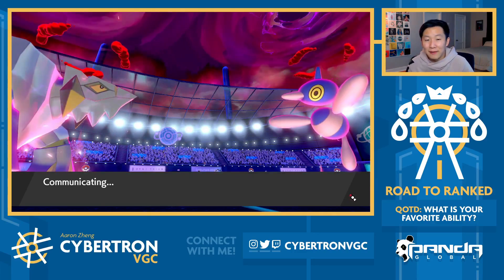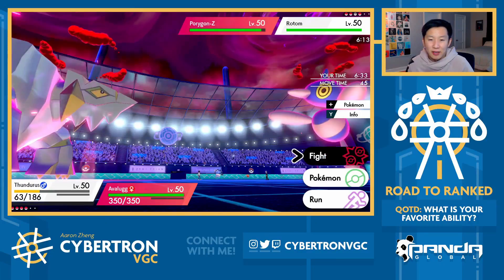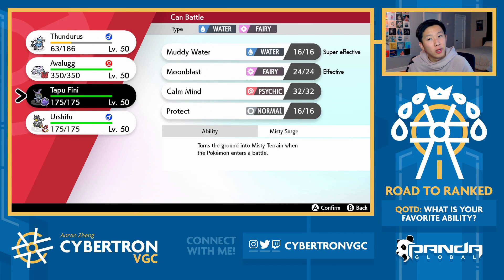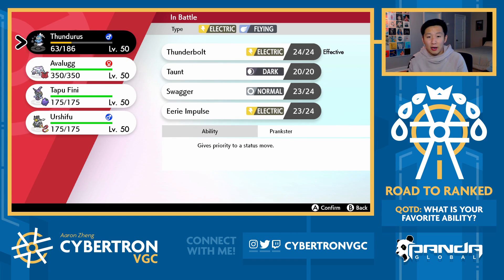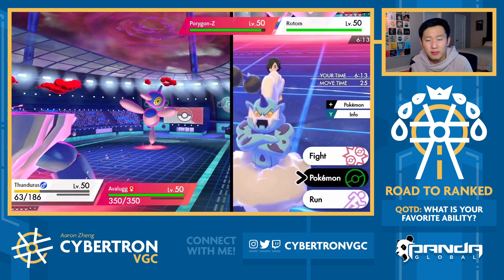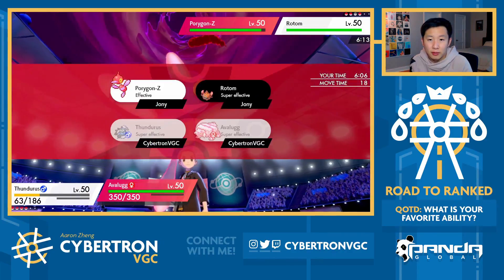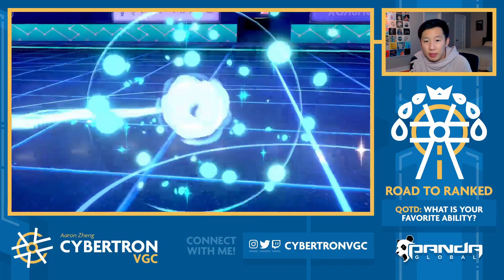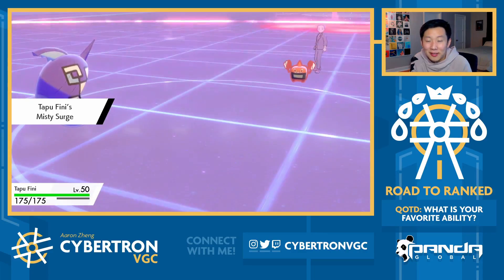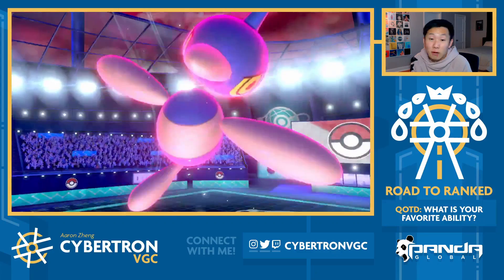That's the thing that's kind of interesting about this Avalugg - it's really slow, but it doesn't matter because it is so bulky. Now Rotom-Heat comes out, so the fear is if it has Will-O-Wisp or Nasty Plot. I think Thundurus actually should switch out in this position, so we can go into Fini. Mainly because I want to bring Thundurus back out so I can Eerie Impulse Rotom later on. And we have Max Rockfall here! Because we have Rockfall, I think we're in great shape. If we switch into Fini, you can't Will-O-Wisp. This is definitely the play: switch into Fini and just Rockfall into Rotom 100% of the time.